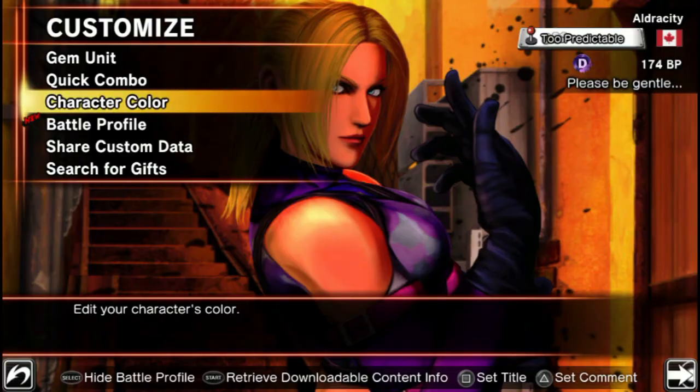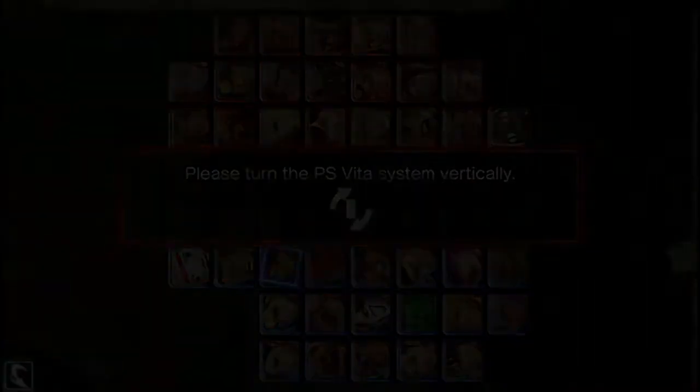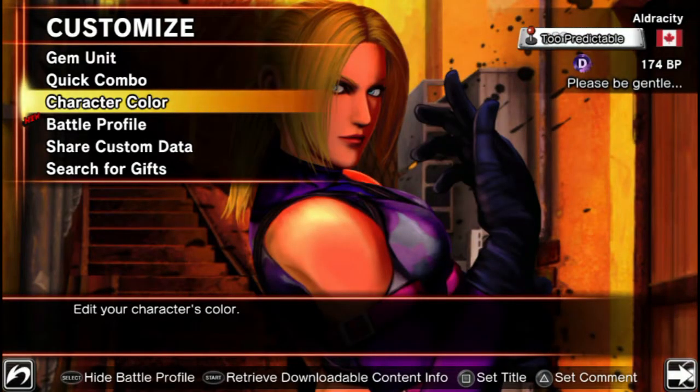I'd also like to show you character color customization, but I'll just show you the start and explain why I won't go further. The entire thing is supposed to be displayed vertically on the Vita, and most people watching this are on a PC, so it won't be fun to watch. Suffice it to say, you can save up to three presets for color and customize it. By default the game comes with two special colors as well as black and white, but there's a ton of free DLC you can use to change colors.